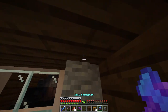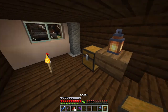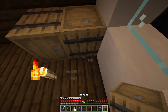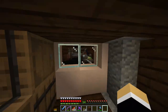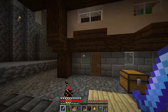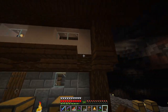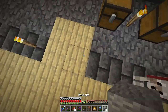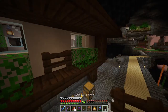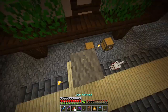We have more andesite walls going up through here, and another block of andesite going there. I do still have to put the chimney in. So there's a chest here, then three more barrels. That is this area done — the interior is done. And now we're back to the exterior.